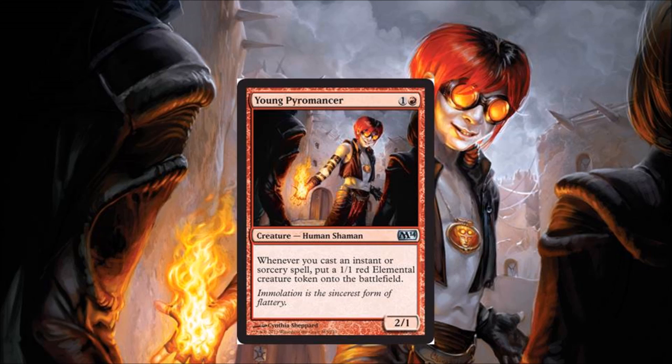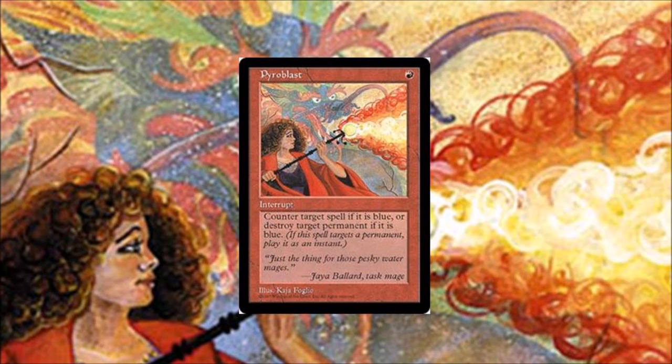Now we get to the top three, starting with number three: Young Pyromancer. Young Pyromancer was a card I didn't initially expect to be good, but when you have Gitaxian Probe, Lightning Bolt, and Gutshot, getting a 1/1 creature from each spell is insane. The card only costs two mana, is very fast, and has entire decks built around it.